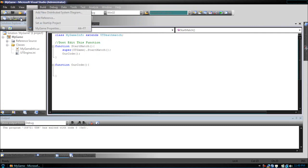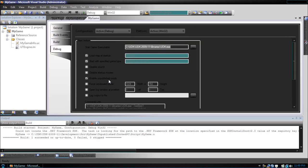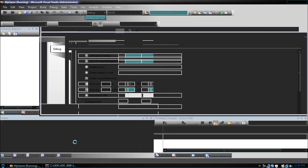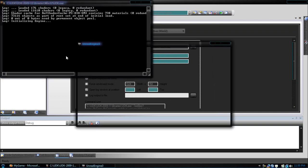Now go back and right-click My Game, go to properties. Then what you're going to want to do is check 'Open Log Window at Position'. This will start up our console. So now let's execute again. Now as you can see, we got our console window open.